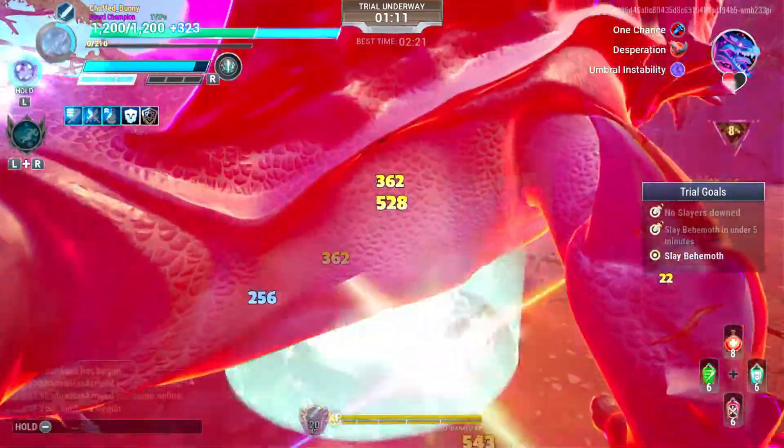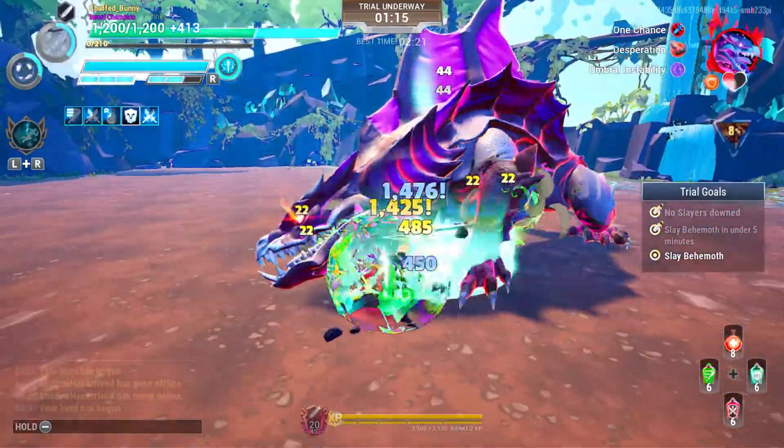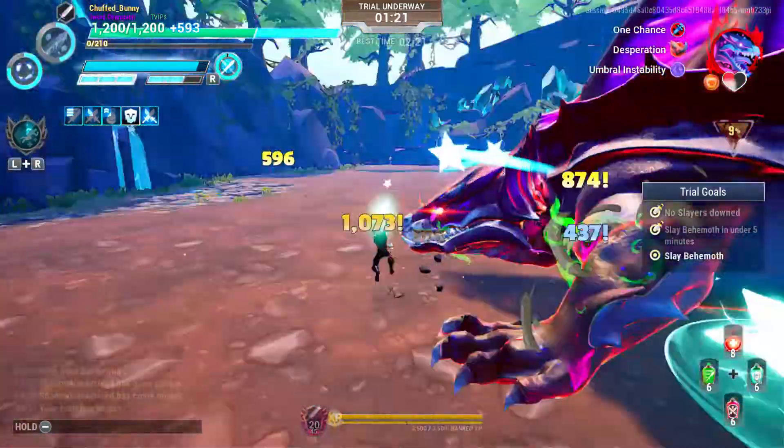During enrage, use your legendary ability for the invulnerability effect. Use your parry attack to avoid the 360 swipe attack.